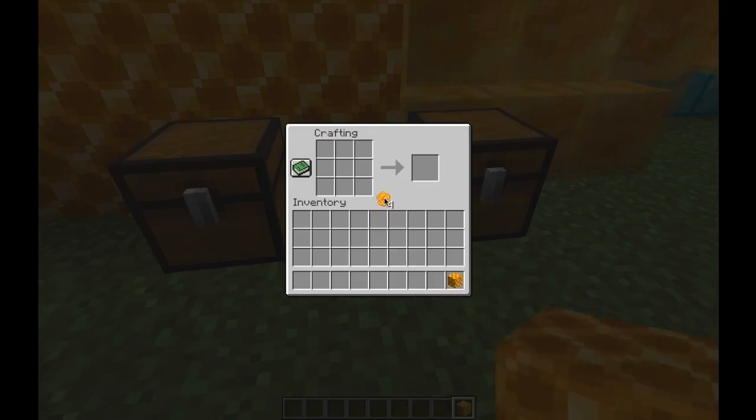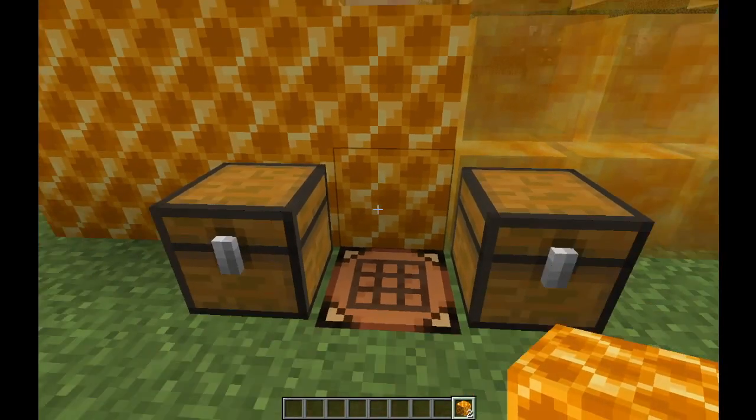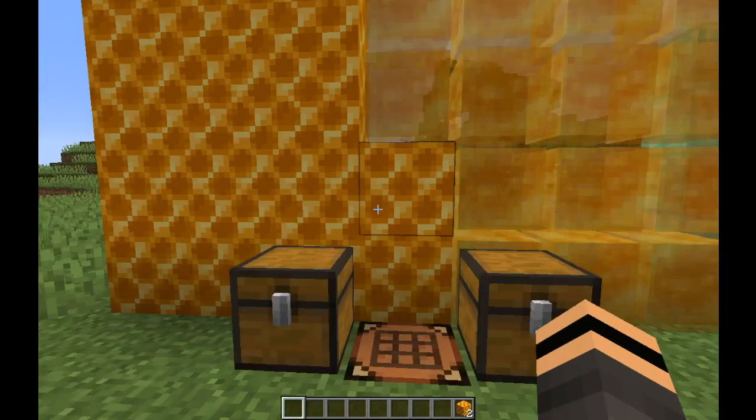You grab four honeycombs — four honeycomb which you get from bees. I showed you in the last snapshot video or one of the previous ones how to get honeycomb and honey.